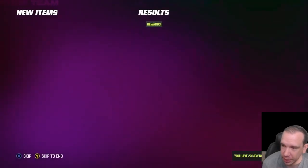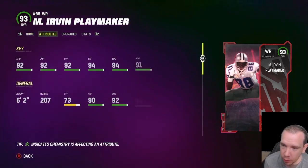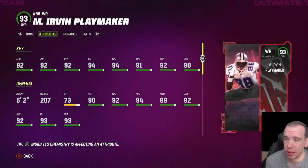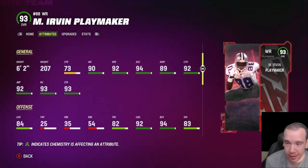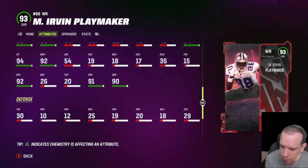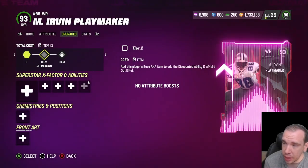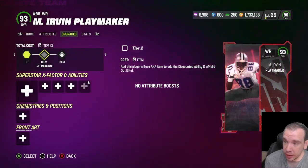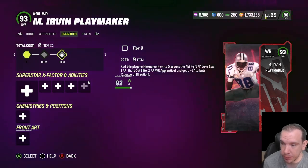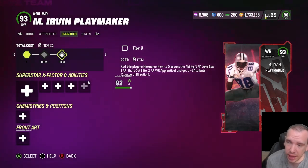Michael Irvin the Playmaker is here — 93 overall, 92 speed, six foot two, all route running above a 90, great sprint, great juke. This guy looks really good but we're gonna see what he can and cannot do. You can see what ability discounts he gets here. Right now he's going for over 700k.